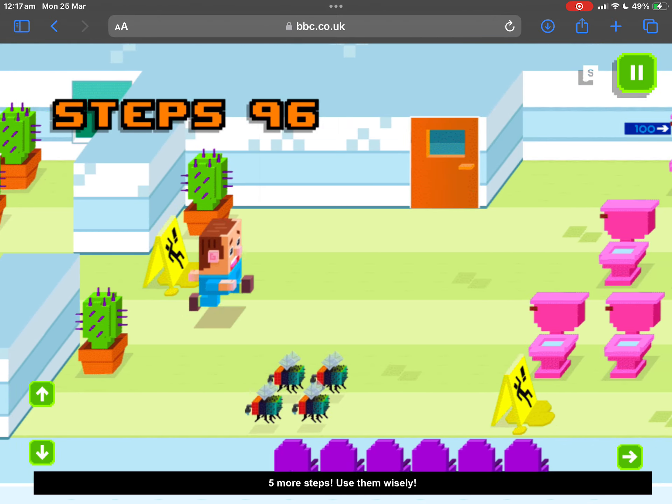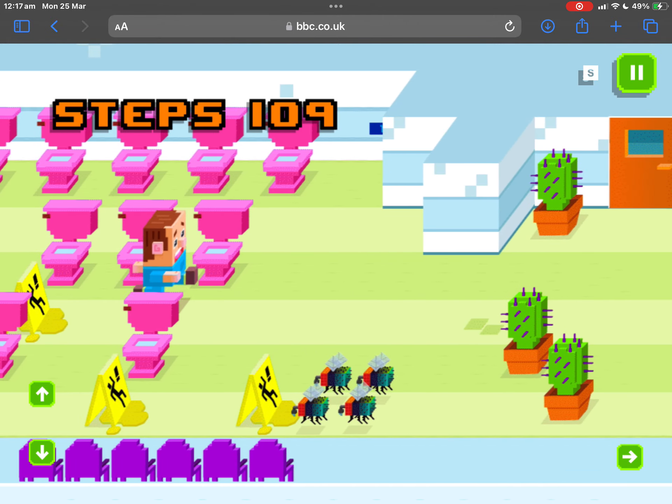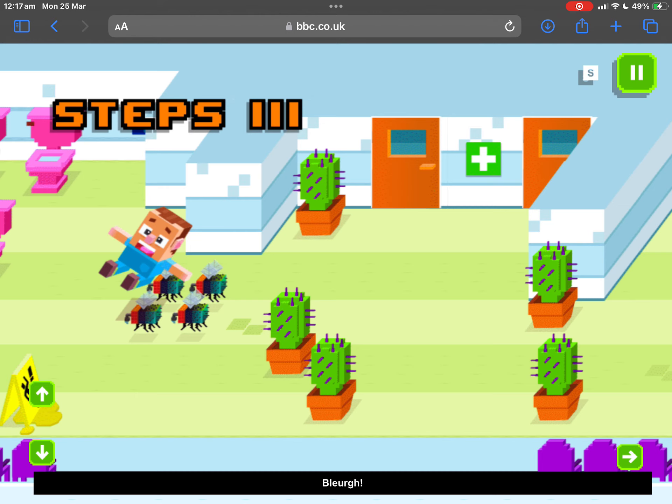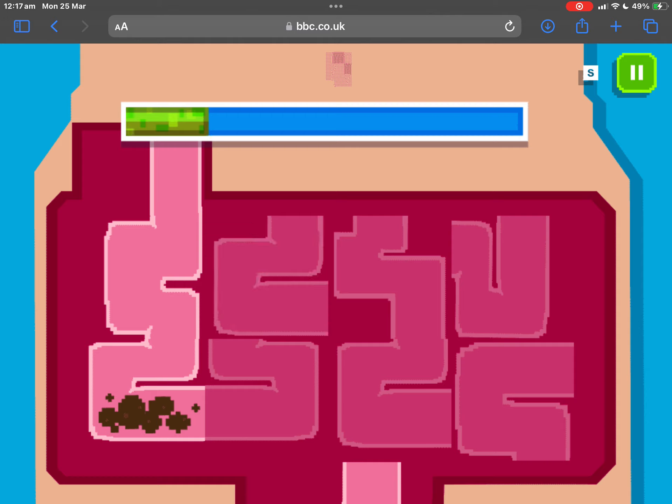Five more steps! Use them wisely! Click the large intestines pieces to rotate them and make a clear path!